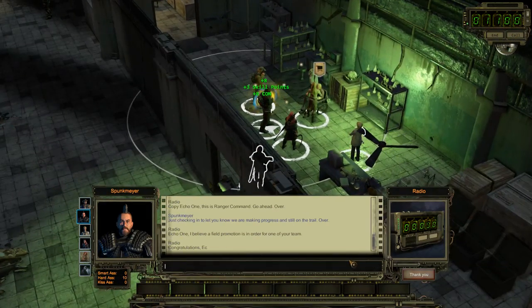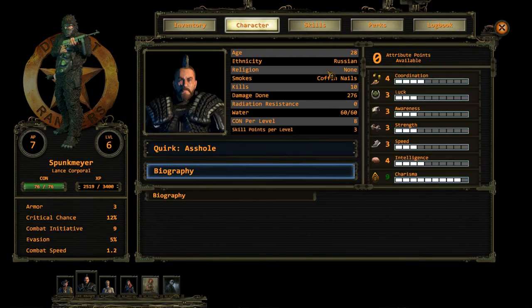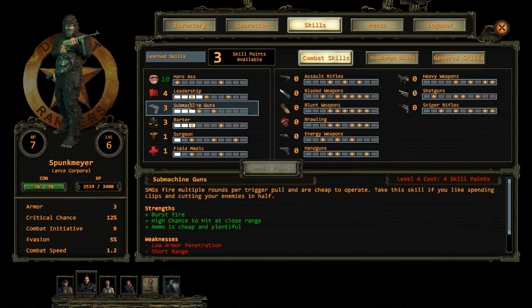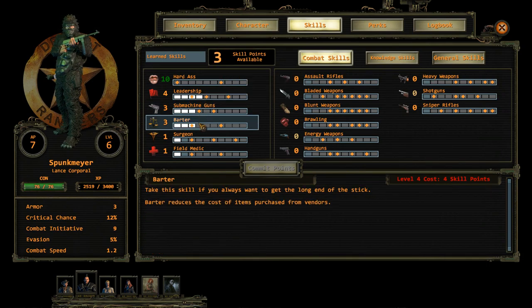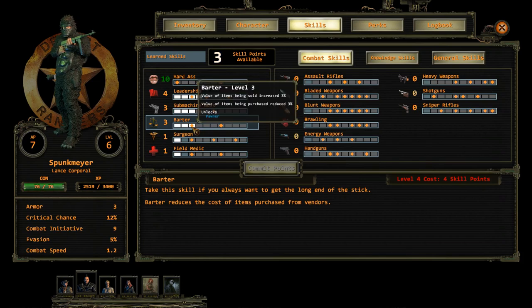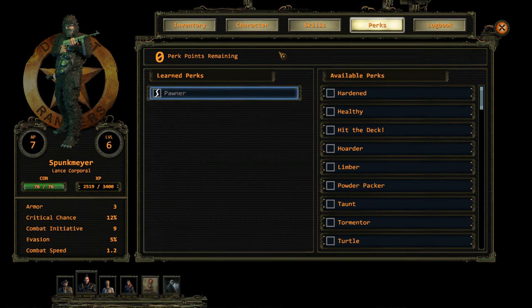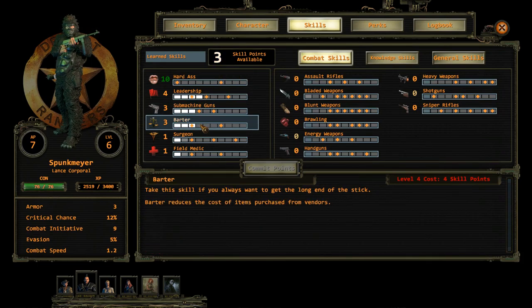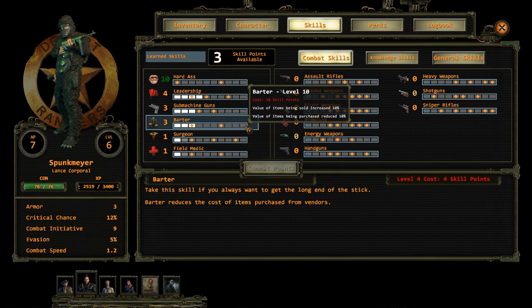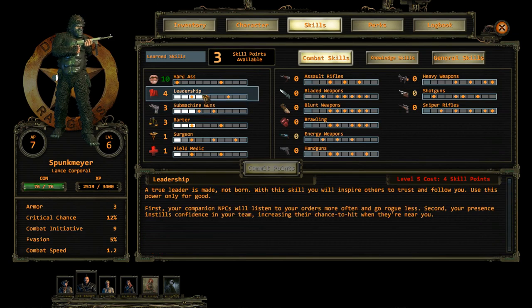Copy echo one — congratulations. Level up, very smart — no perk points, no attribute points. Extra point in submachine gun I think. What was Pawnher again? It was 20% more scrap from selling junk — that's an excellent trait. I think we'll get fast reload as a perk and then go all the way into barter. I'm very curious to see in the long run how worth it that is. I have an intuition it might not be that worth it, but what the hell — it's kind of non-typical.